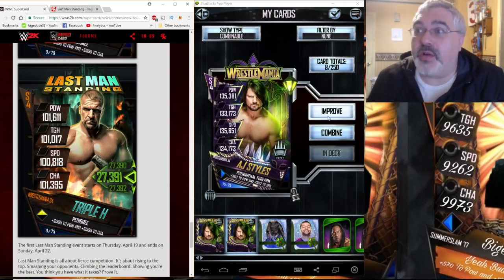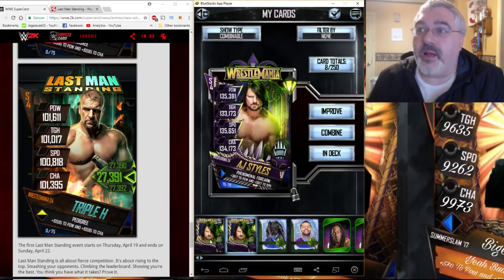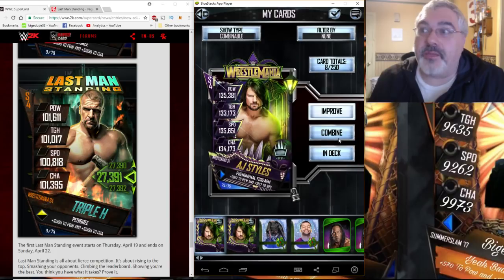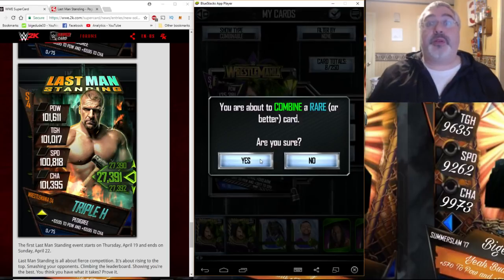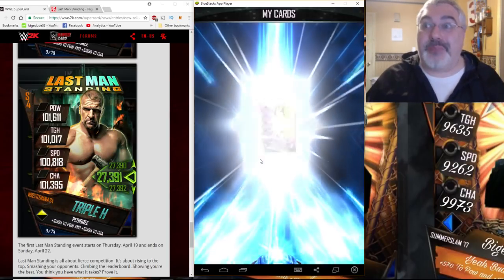First what I'm gonna do is check my AJ Styles 40-40-40-40-40-40-20! We got the Heroic on both of them, which is nice — 40-40-40-40-40-20! So we're going to combine him, and this is kind of what you're gonna need to figure out where you need to end up for your ranking if you want to have the best possible card.